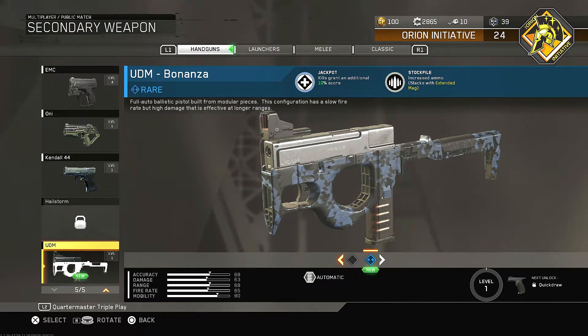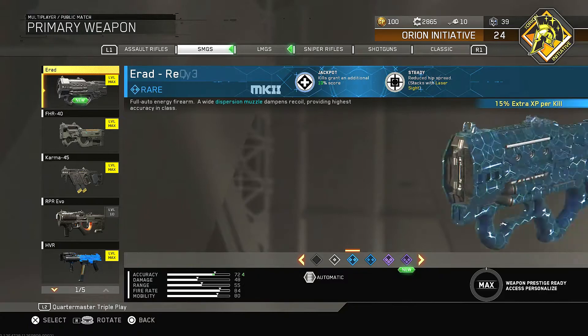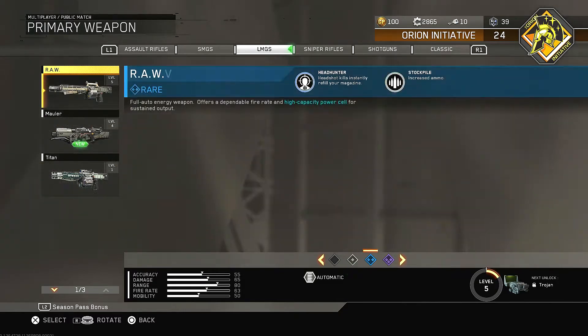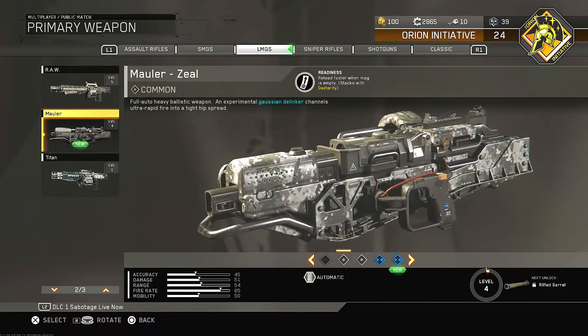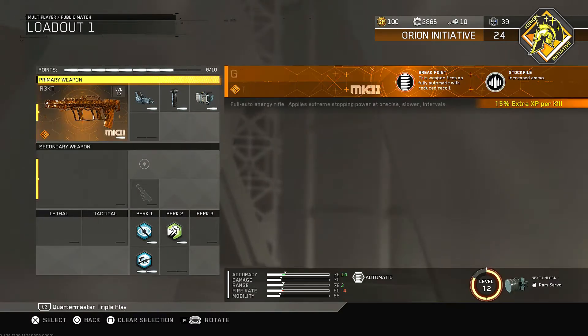And then we have the UDM here — this one is 10 additional score with increased ammo, not too bad. We also have a new ERAD, which is the Destiny, and that's kind of ironic since I have a Destiny channel. It gains one random attachment when you spawn and reloads faster when the mag is empty, so that's pretty cool. Then we have the Grizzly for the Mauler — speeds up aiming and reduces hipfire accuracy, which is pretty good.